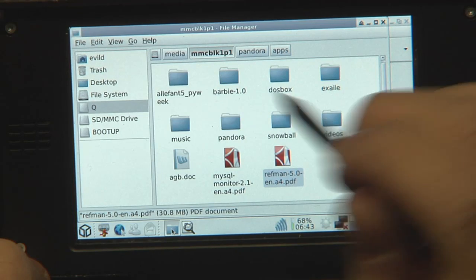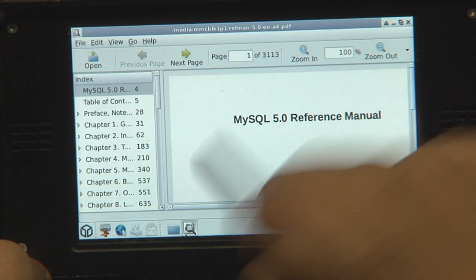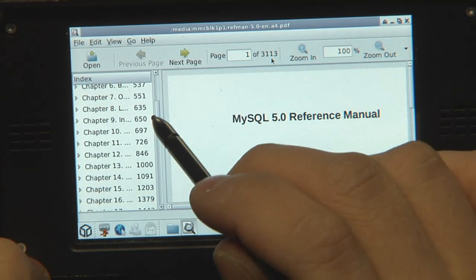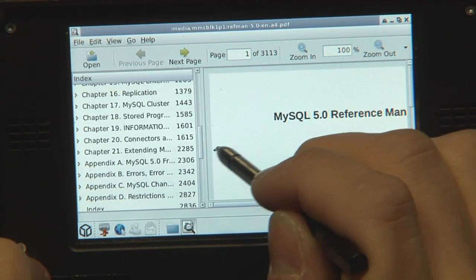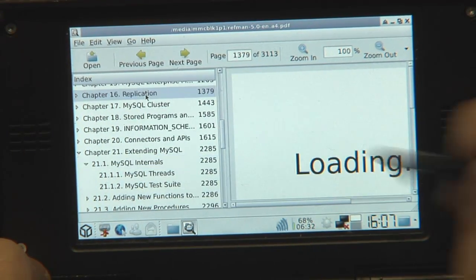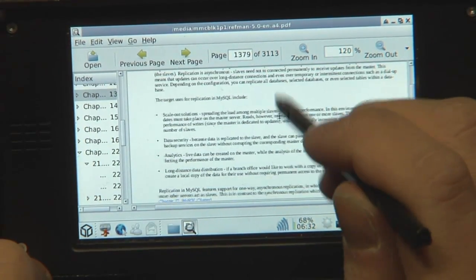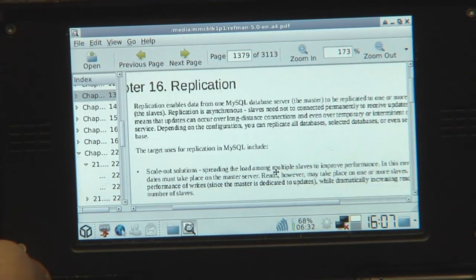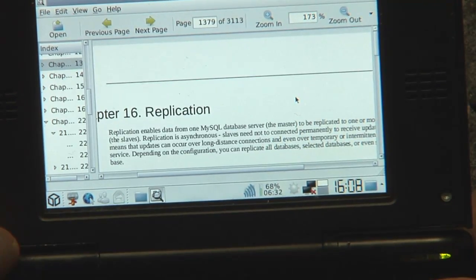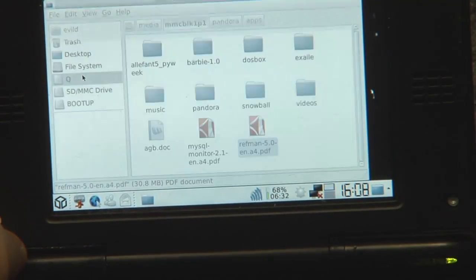You could do other things while it's loading — you could start the music player and play some music while it's doing that. Here's the reference manual. You've got chapters, you've got 3,000 pages — I just loaded up a 3,000-page PDF document, which really is a lot. For example, let's say you want to read a bit about MySQL internals — that's really fast. Replication Chapter 16 loading, there it is. Of course you can zoom in, scroll around, go closer if you like. You can use the gaming buttons — that's page up, that's page down — so you can scroll around using page up and page down. No problem here, it's really working well.